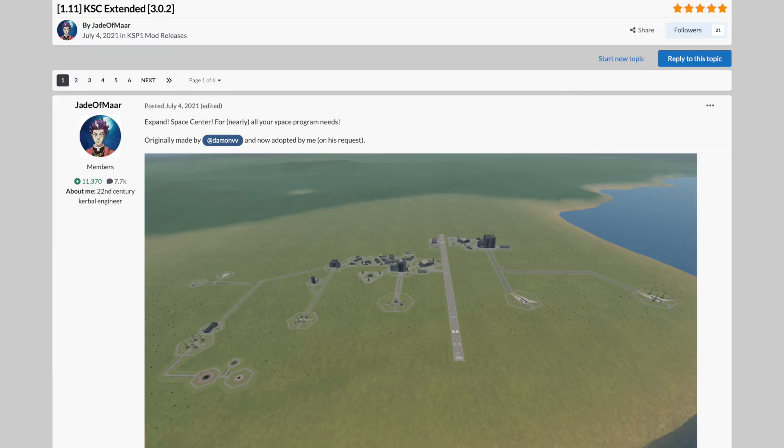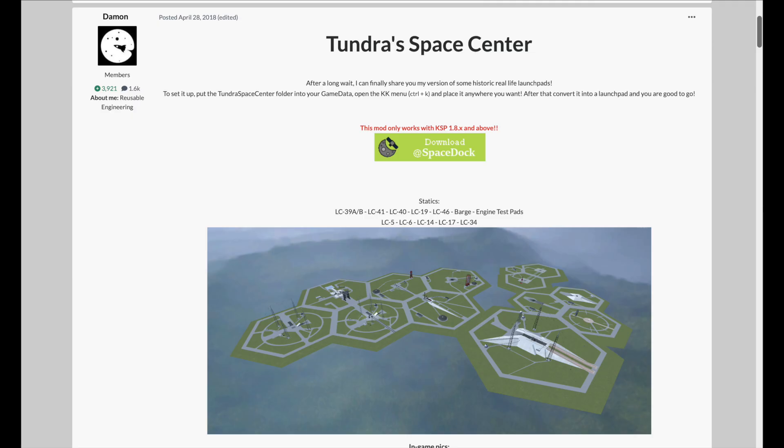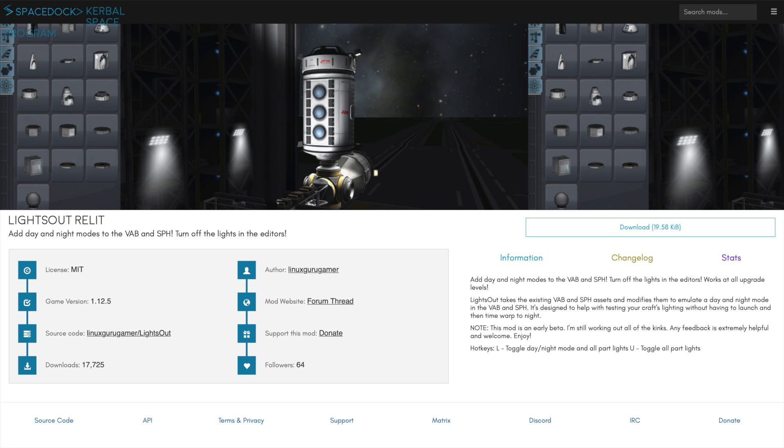Another good one to go with Kerbal Constructs is KSC Extended, which extends the KSC launch sites, and Tundra Space Center, which adds a bunch of new launch site models. After those we have Lights Out Relit, which allows it to be night time in the VAB — useful for checking how the lights on your craft work without having to launch it at night to test.